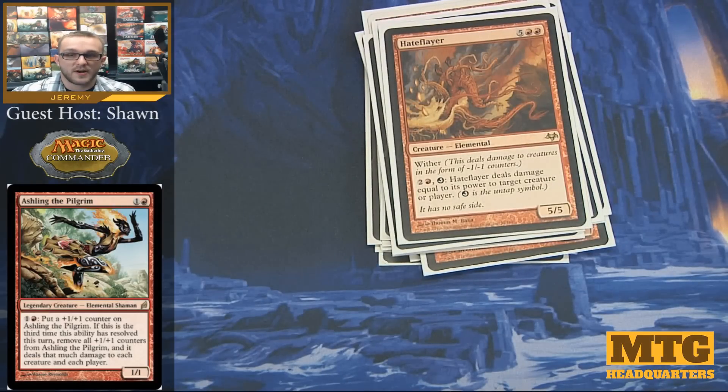Hate Flayer is one of my favorite cards in the deck. It has Wither, it's a 5/5 for 7, and for 3 mana and an untap, Hate Flayer deals damage equal to its power to target creature or player. Imagine an opponent has a 9/9 blocking Hate Flayer — you can easily untap Hate Flayer for 3 additional mana, dealing 5 to that 9/9, making it a 4/4 even before combat damage. You can view Hate Flayer as a much bigger creature than it really is.